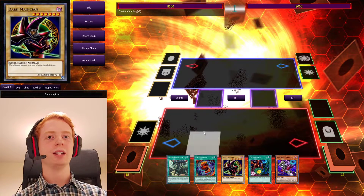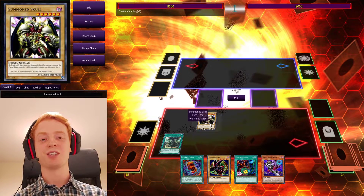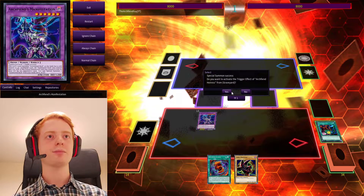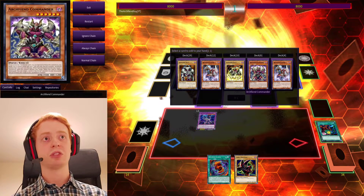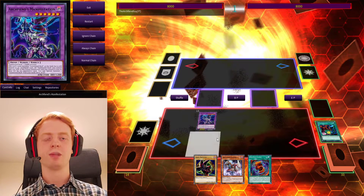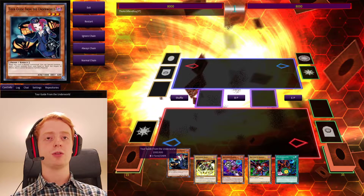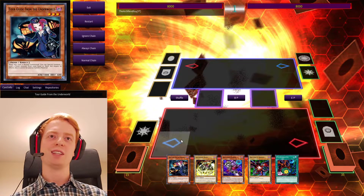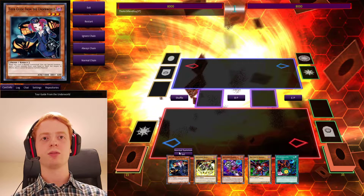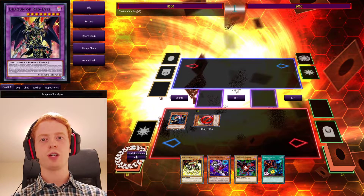We've got Red-Eyes Fusion — straight into Dragun. We have Fusion Deployment, which will let us Special Summon Summon Skull, and then we could Polymerize — Manifestation and Heiress, straight into that, get its effect, and we can search for whatever we like, so Cavalry or Commander — probably the better options. Then next turn we can summon Dragun. I would probably do Dragun first, then Manifestation second, once you get the ball rolling. So here we've got a Poly, we can go into Manifestation. What I would do here is a Needle Fiber play, praying that they didn't have Nibiru. Then once I've got Savage Dragon and Arclight on the field, I would use Poly to bring out Manifestation as well. So Summon Tour Guide, use its effect, Summon Rubik, and then go straight into the Arclight combo.